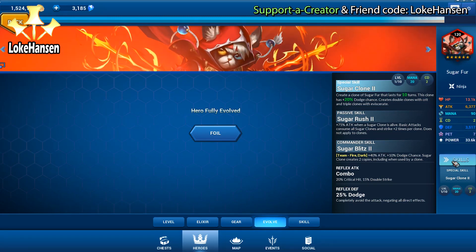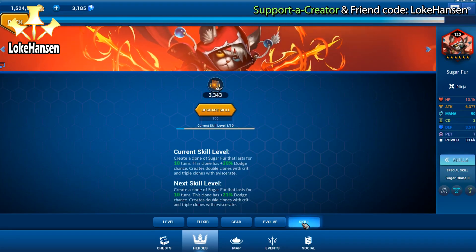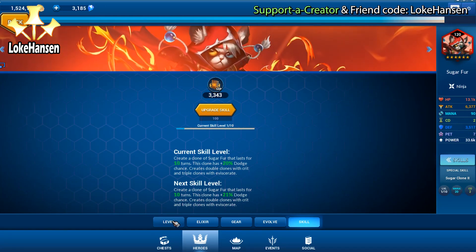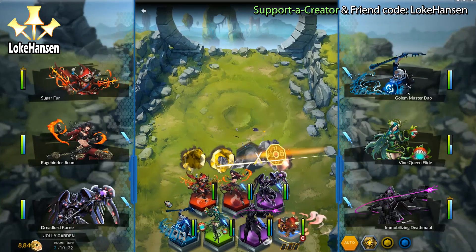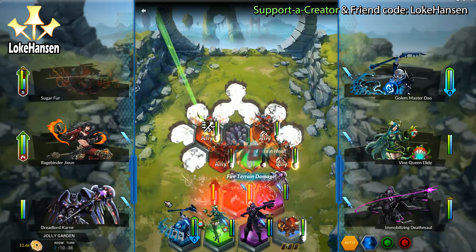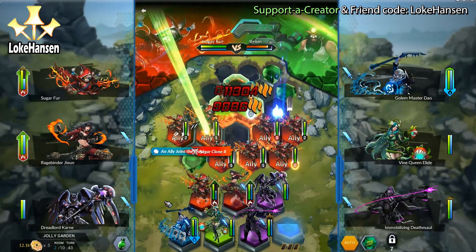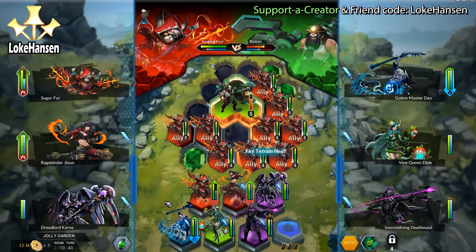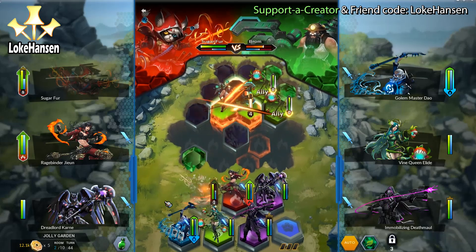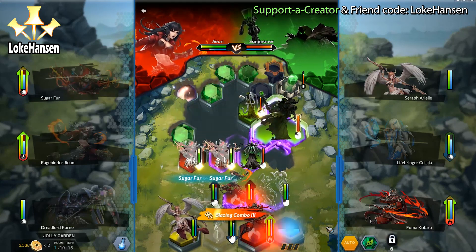This also enables some pretty interesting synergies. So far we only really had Golem God Dao that created allies guaranteed to be removed, but now we have another. When allies die, some heroes get crazy boosts — such as Lugu that gains a lot of power — but we also have Vine Queen Eli that spawns additional allies when allies are removed, so you can flood out with vines. And Golem Master Dao, the water element version, reduces the cooldown of your heroes whenever an ally is slain, so you can pack in a lot of different heroes towards ally death when playing with Sugar Fur.